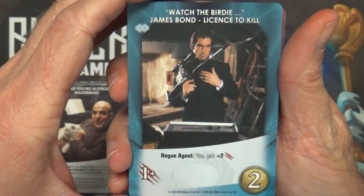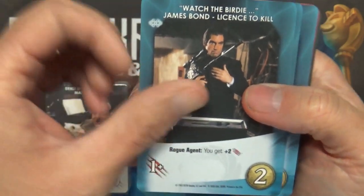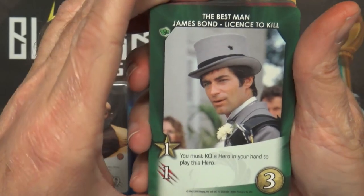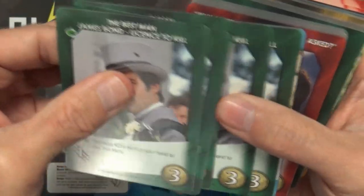We have James Bond himself, the Dalton version. Watch the Birdie - Rogue Agent, you get plus two strike, five copies. The Best Man - you must KO a hero in your hand to play this hero, five copies.